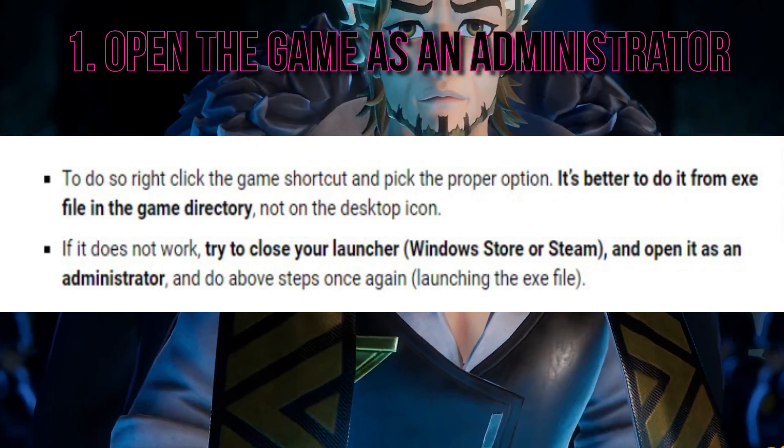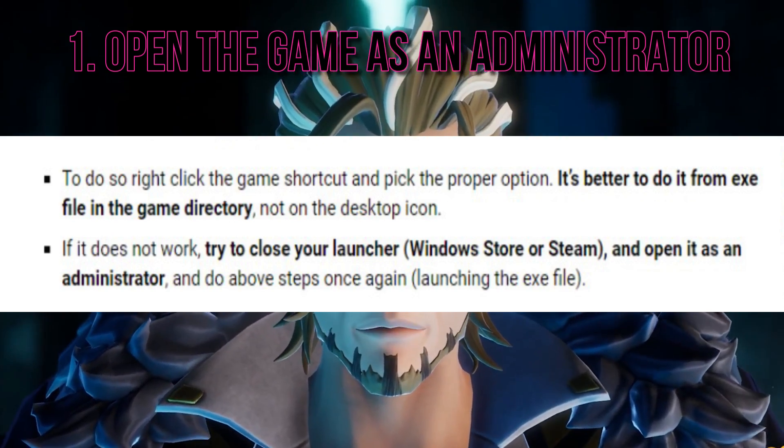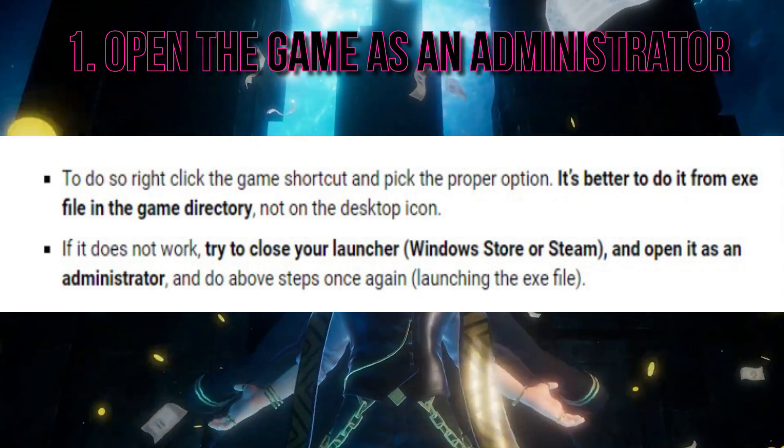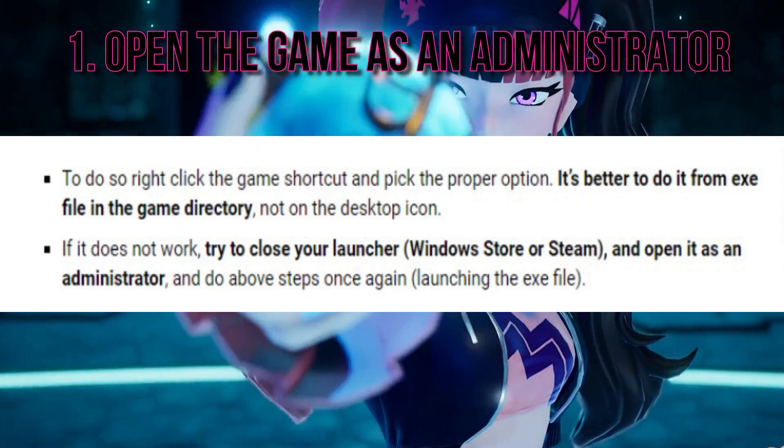If it does not work, try to close your launcher — Windows Store or Steam — and open it as an administrator, and do the above steps once again, launching the exe file. This method should fix the problem.